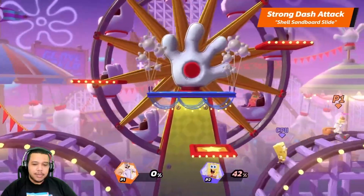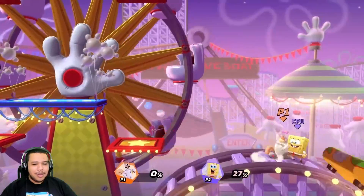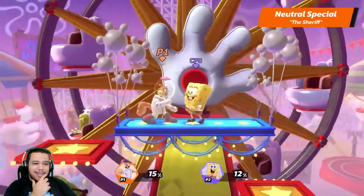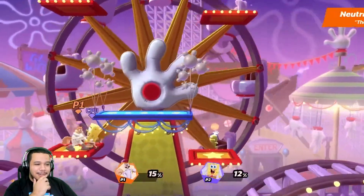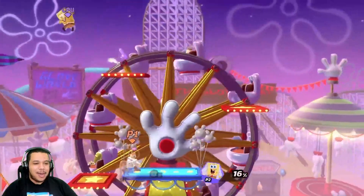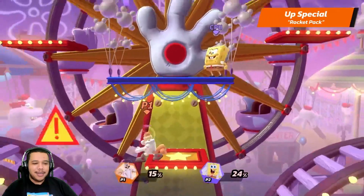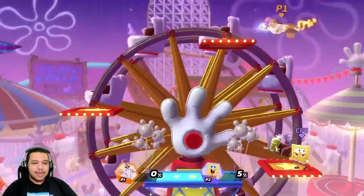Shell sandboard slide — oh cool! And now Sandy's specials — sci-fi technology. Sandy's neutral special is the lasso. She throws a lasso to catch and pull in an opponent. That's really cool — a great way of connecting those slower, stronger attacks. She has a grapple. Her standard special is rocket pack — she flies kind of like Firefox in a way. You can change the angle while flying to go sideways or downwards. That's really cool.